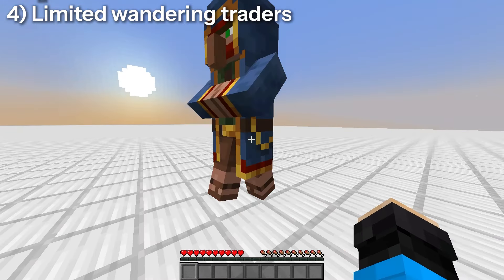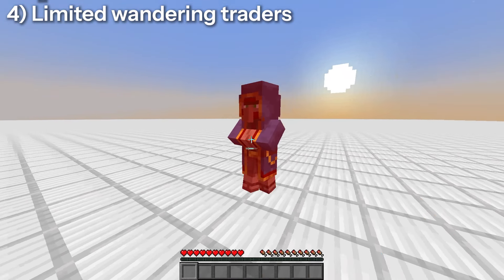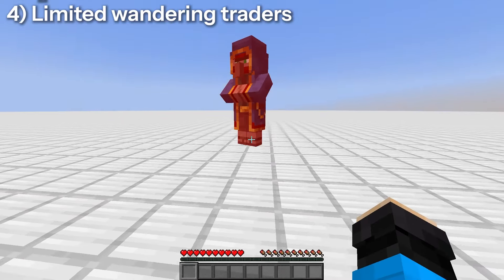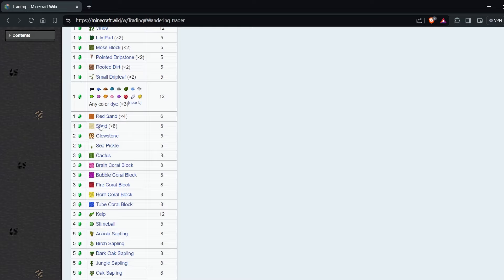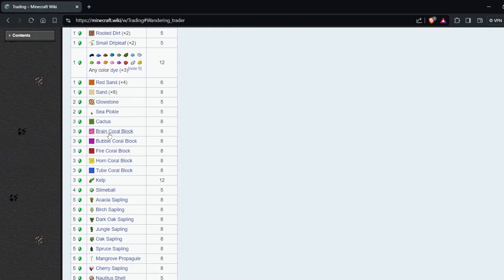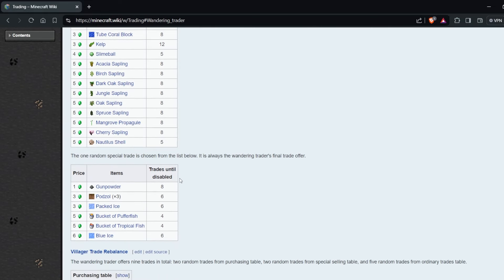That last point is actually quite underrated. To most people, wandering traders are just an annoyance and provide no value. But they actually have some very interesting trades which are usually ignored because they are so limited — stuff like sand, red sand, coral blocks, small drip leaf, nautilus shells, and packed blue ice, which can be very useful.